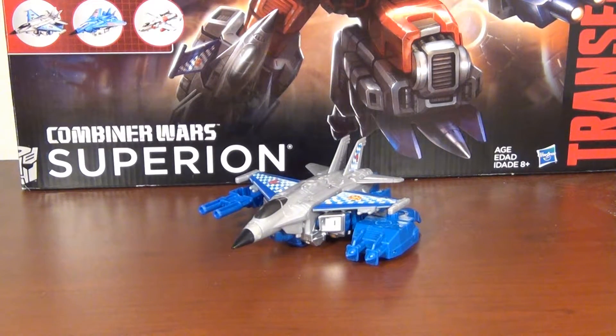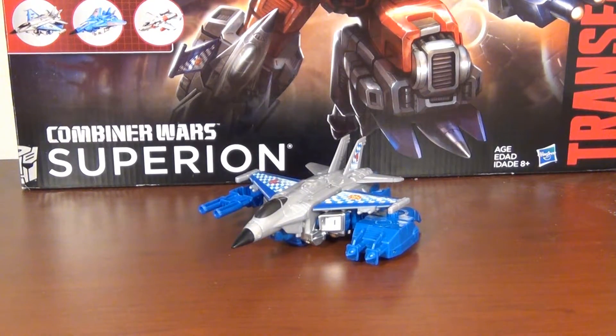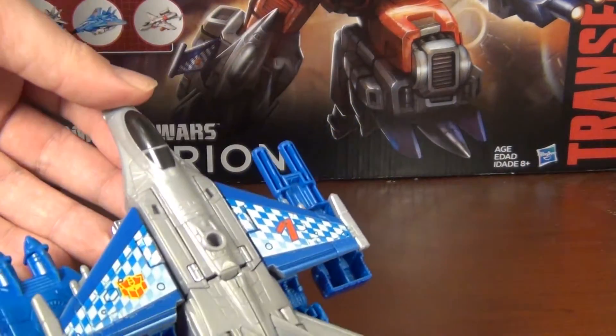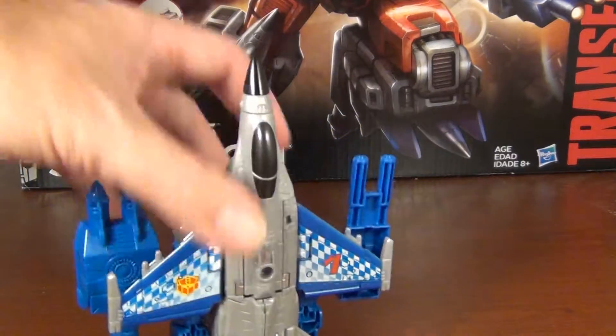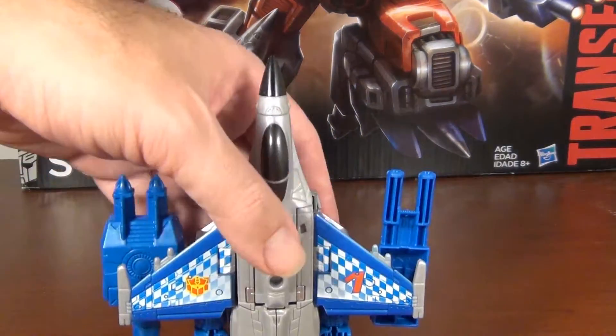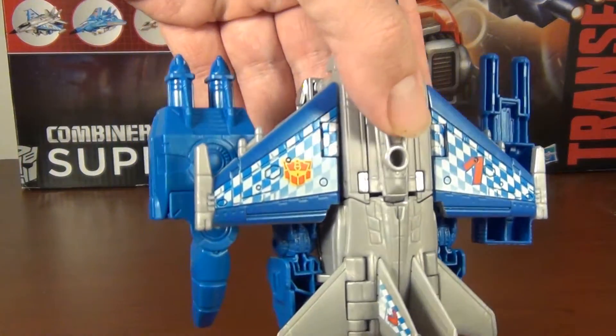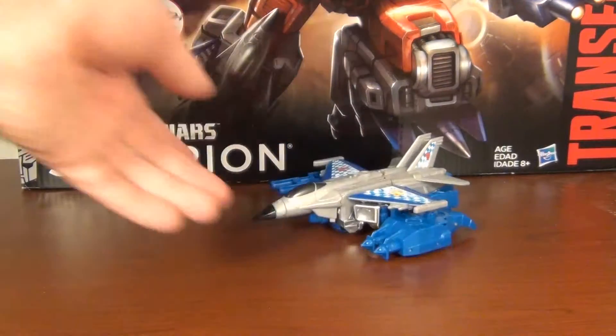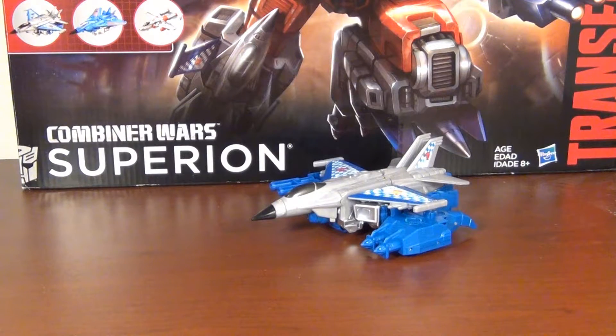In any case, we have Skydive here, who much like Firefly doesn't do much to change the colors he uses. There are some differences — this is a more metallic silver plastic than what the standard Combiner Wars Skydive had — but the color layouts are pretty similar. You've got the grey, and then instead of black you've got this blue color, with the checkerboard tempo, the number 1, the G2 Autobot badge, and number 1 on the tail fins. Since Powerglide is the smallest and doesn't have a number, he's going to go first no matter what, so this might be the 2nd or 4th review in the marathon based on recording order.